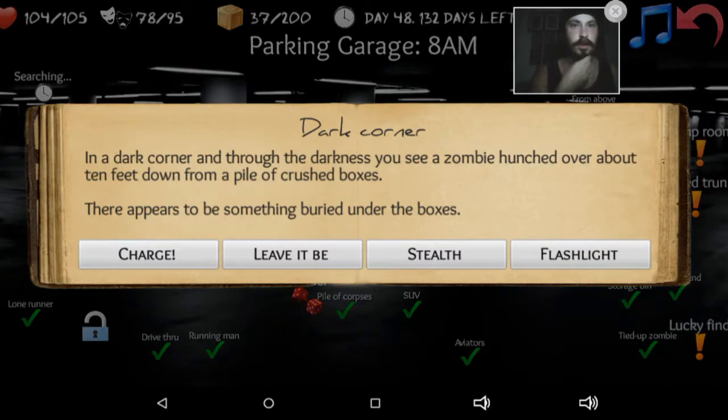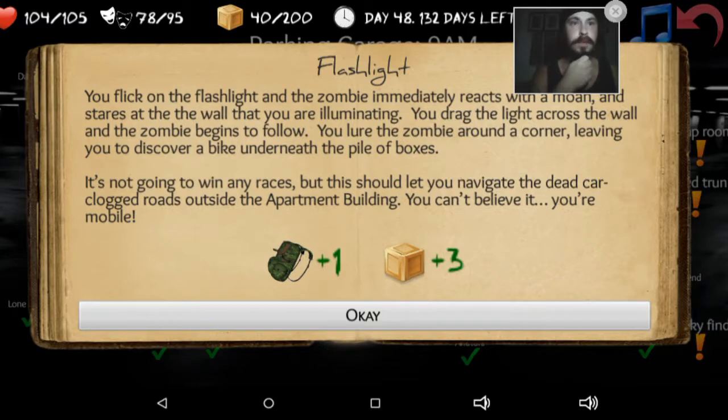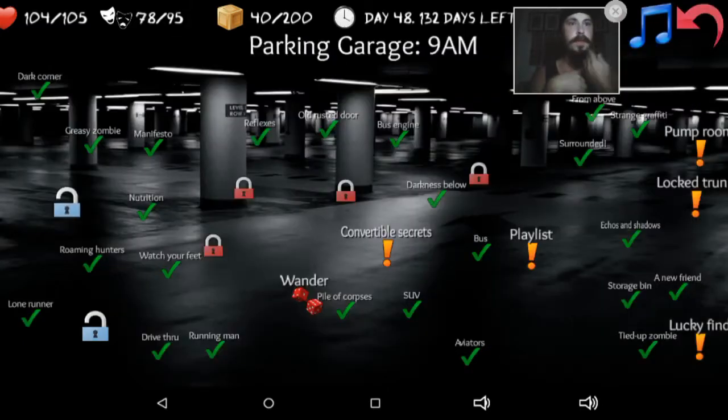Dark corner. In a dark corner, through the darkness, you see a zombie hunched over about ten feet down from a pile of crushed boxes. There appears to be something buried under the boxes. You flick on the flashlight and the zombie immediately reacts with a moan and stares at the wall you are illuminating. You drag the light across the wall and the zombie follows. You lure the zombie around the corner, leaving you to discover a bike underneath a pile of boxes. I can travel now! It's not going to win any races, but it should let you navigate the dead-car-clogged roads outside of the apartment building. So I got a bicycle and three supplies — that's good, I can actually leave.